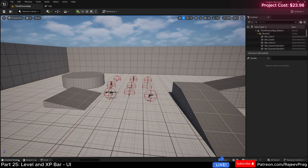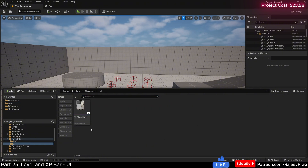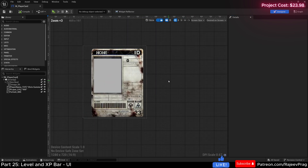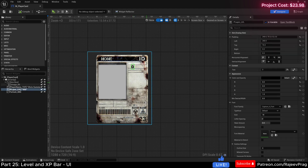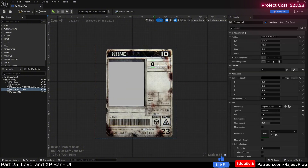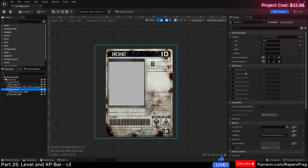Let's start by adding our level and XP bar to our ID card. I'm going to go to my content drawer, go into the player info UI, and open up the player ID card. I made a small change - I cleaned up characters that weren't making sense, and I removed the biohazard sign because I'd like to have the player level in that spot instead. I'm going to right-click on the player level and wrap it with a size box, setting the width and height override to 100 by 90.